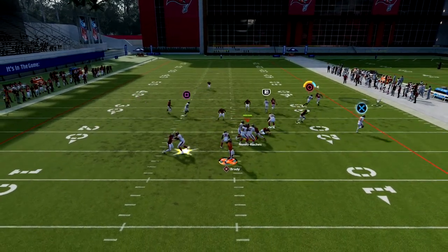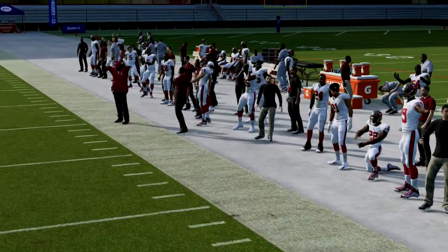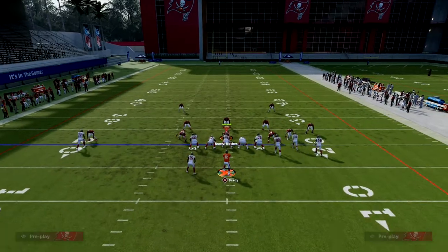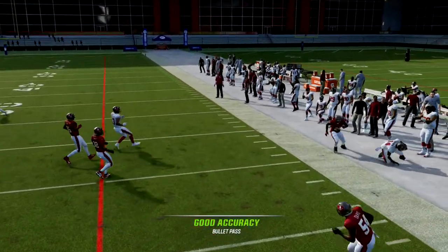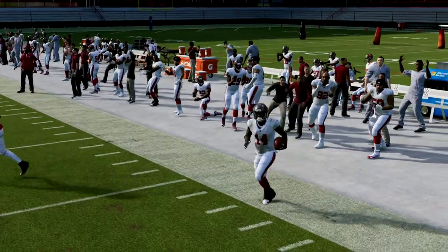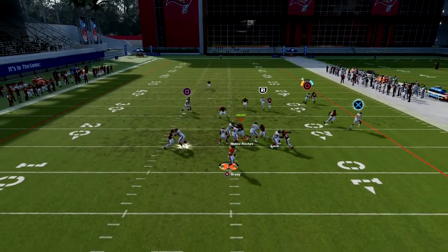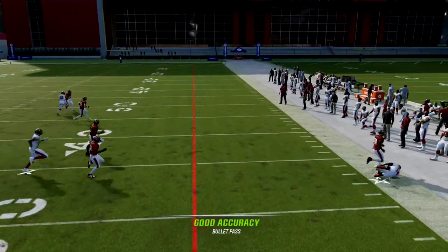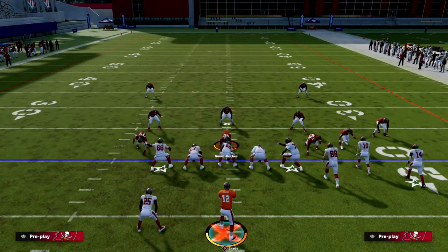He's going to round out and you can throw that free to him. You might need to work on your pass lead with this — different quarterback releases are going to trigger different animations, so keep that in the back of your mind. But all in all, this is such a simple play and it is effective. You're going to be able to beat man and zone really well.